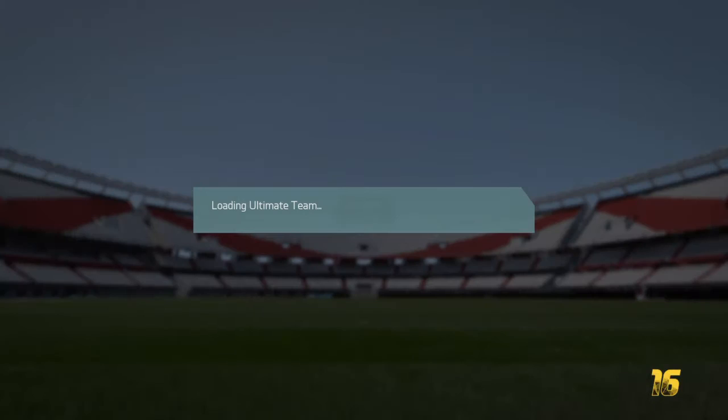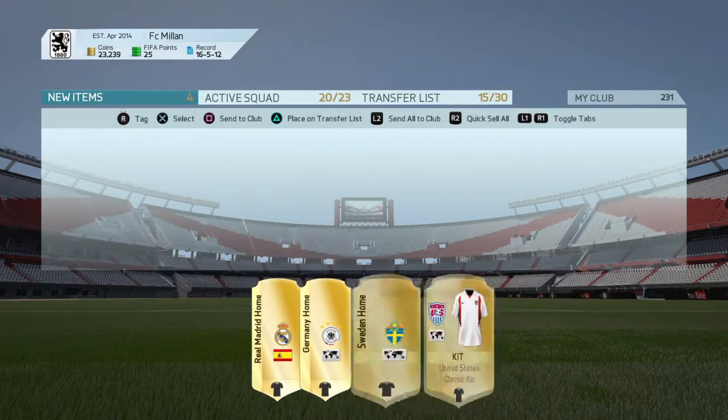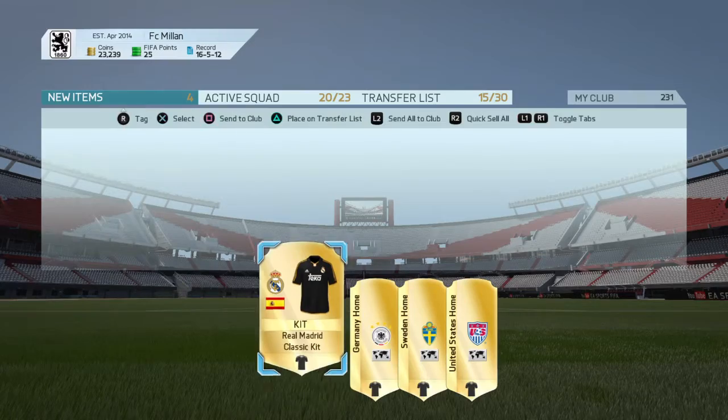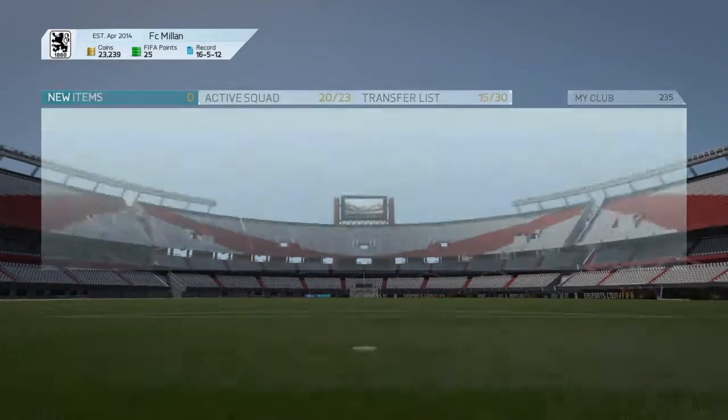Ultimate Team is pretty fun. You create your own team, your own squad, with the players you buy and purchase. I also found some more uniforms and put them on my club.